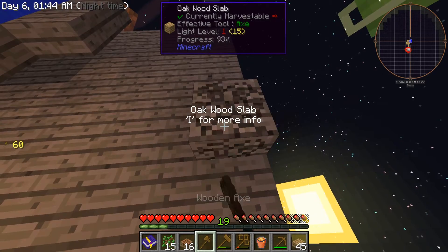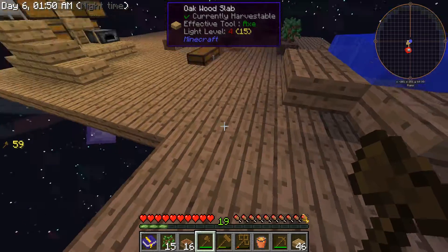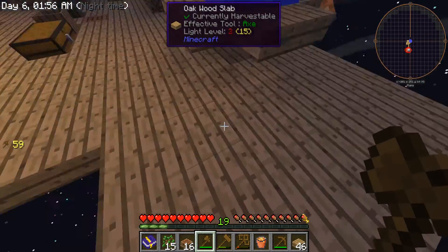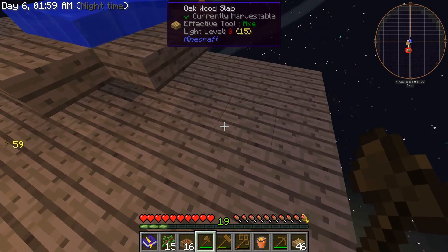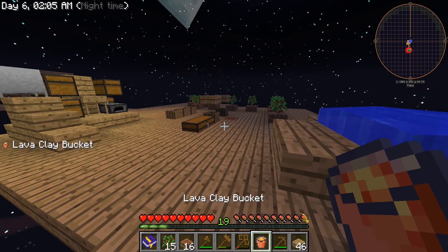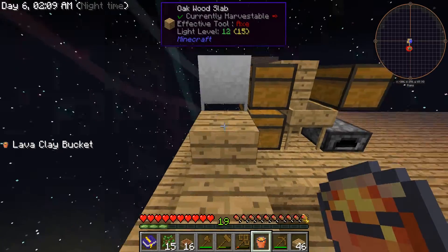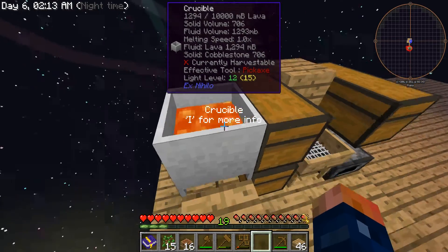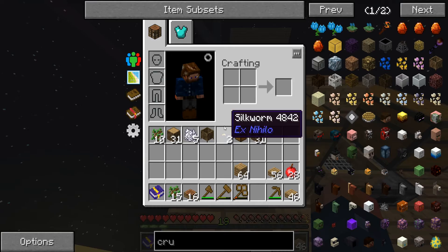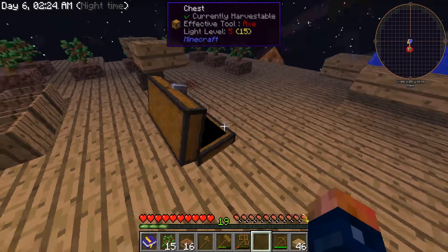It's echoing a bit. All right, let's figure out how we're going to do this. I'm going to need to get down somehow, and the best way to do that is with water. But our bucket has lava in it - I tried to put lava in here and the bucket went in. That was a complete waste. I guess we're going to have to get more clay.